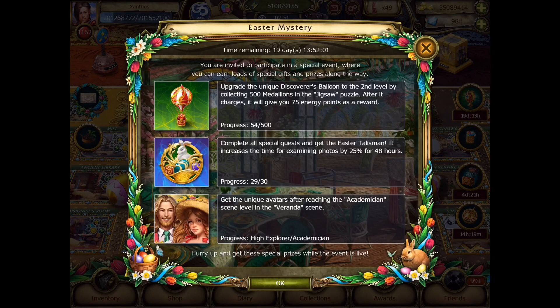Hello and welcome back for Let's Play of The Secret Society: The Hidden Mystery, number 69. Today I'm just going to finish up two of the three challenges. I'm going to finish up the special quests in order to get the Easter Talisman, and I'm going to get the Avatar by reaching the Academician scene level in the Veranda scene. So let's go ahead and finish that up.